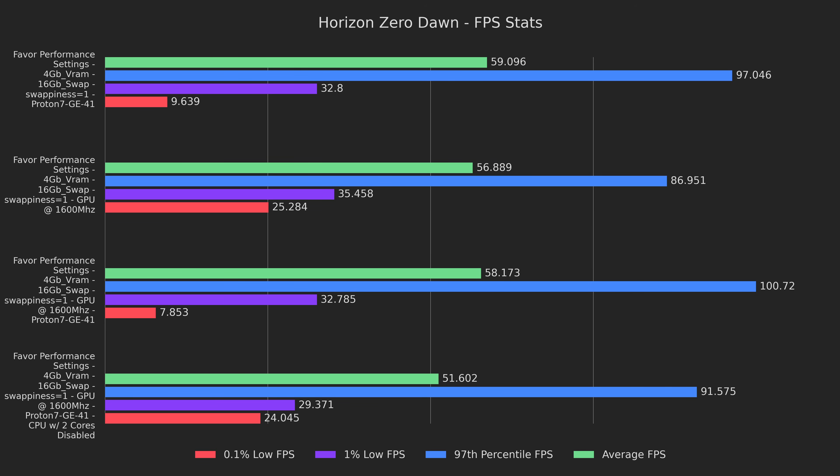For the next round of tests, I wanted to do something a little different. Each of these use the same settings: 4GB of VRAM, a 16GB swap file, and a swappiness of 1. The first section is swapping in Proton GE for the stock 7.0-4. The second result is from the last section, treat that as a baseline. The third result is with Proton GE and pinning the GPU. The last result is with Proton GE, pinning the GPU, and disabling two CPU cores to test if the issue is power delivery. We can see that Proton GE is actually harming lows badly, with the best results not able to touch Proton 7.0-4's performance. On the flip side, highs with Proton GE are much higher. Unfortunately, the gameplay felt worse, and none of these options ended up being favorable compared to the previous revision.